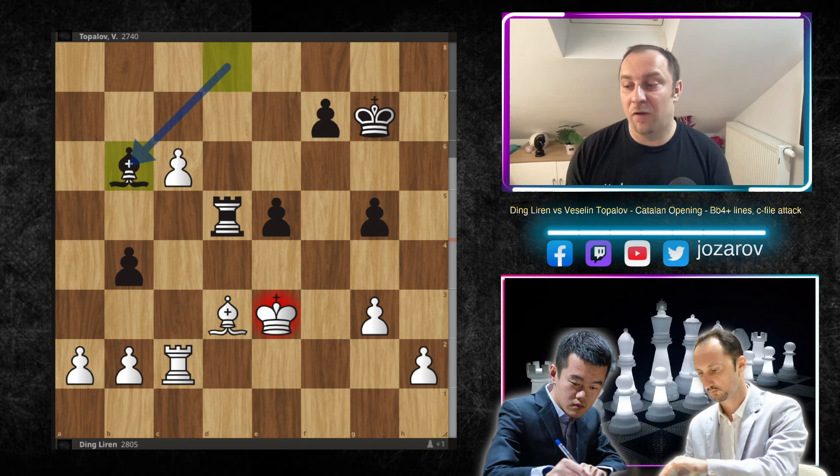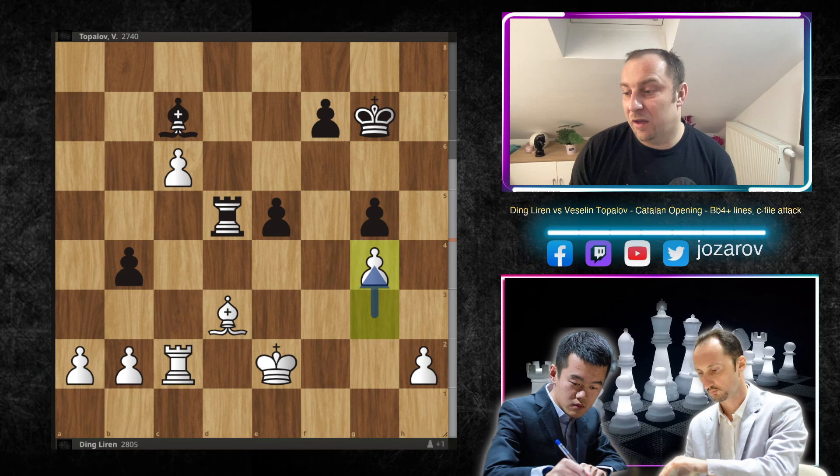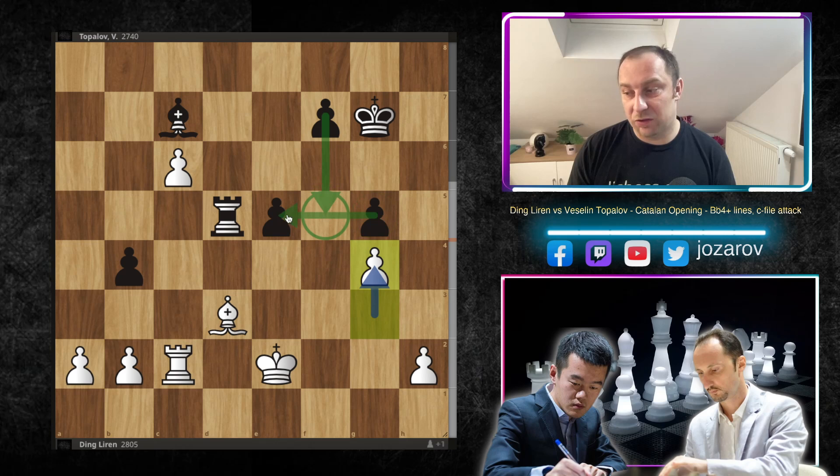After rook to d4, Ding continues with the beautiful rook to b7. After rook-takes-b7, bishop-takes-b7, there is no clear path for supporting the passed pawn. After bishop to d8 and f-takes-g5, Topalov should not have allowed this — he should have played g-takes-f4. After h-takes-g5 white can also create a passer on the h-file. Bishop to a6 — all the pawns are falling apart. After b4, king to f2, king to g7, king to e3 attacking the rook. After e5, bishop to d3 controlling e4, rook to d5, c6 — after king to e2 black must blockade — an unpleasant endgame.